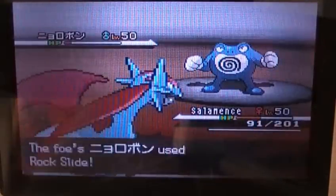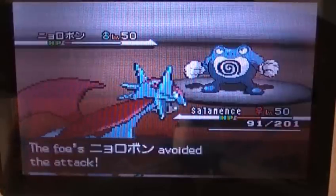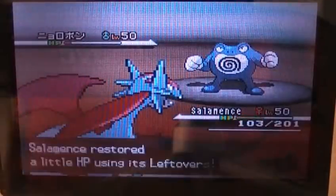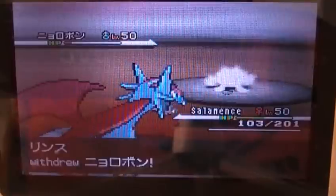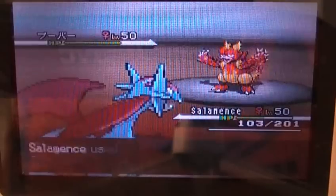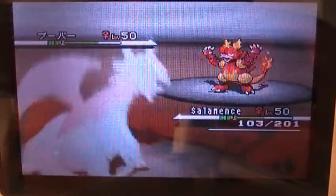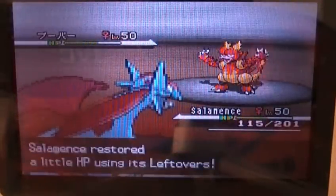Thankfully, I finally avoid the flinch and go for Dragon Tail — and he avoids it! That's four failed turns in a row. I'm like, dang it! He switches out his Poliwrath and goes into this Magmortar, which is awesome — I don't see Magmortar very often. I actually went for Earthquake, so I'm like, yay! I carry Earthquake just to cover stuff because, as you may have figured out, this is actually a Defensive Salamence — it's used just to defend.